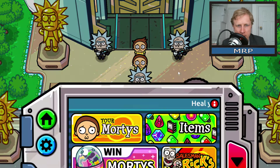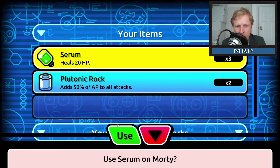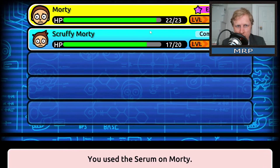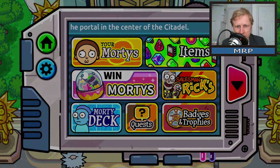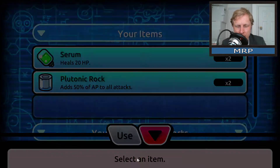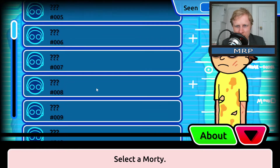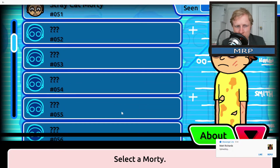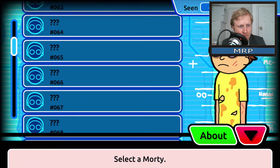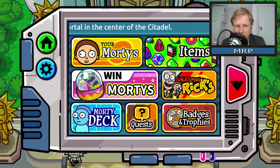Hello, your Morty! Do I need to heal my Mortys? Right, I need to heal him - use an item. Yes, he's healed! He's got a rock and looks a bit like a scruffy guy. Win Morty, sales Rick's items - so those are my items. Morty deck - so I have Morty one and Morty two. It's like Pokémon - you need to collect all these Mortys. I got this one!